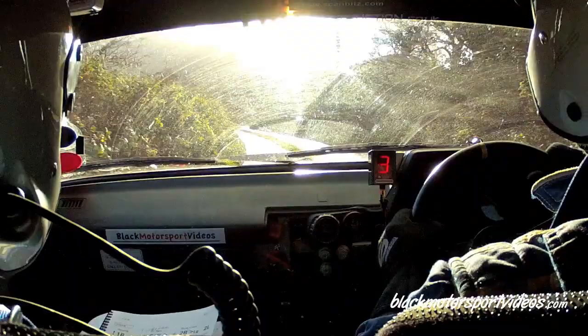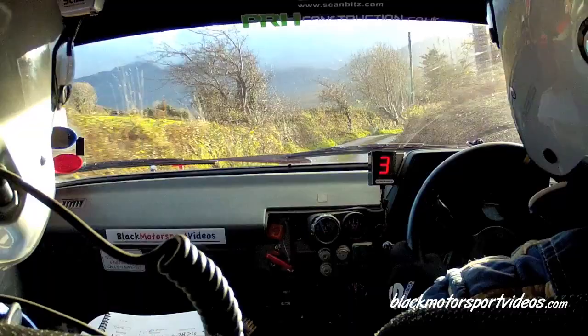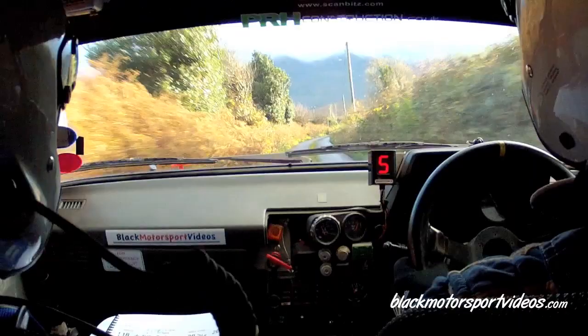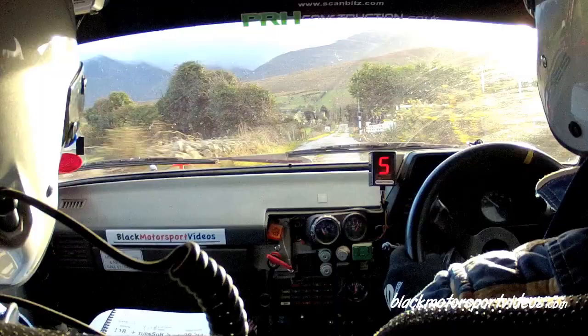Tight 5 left. And 2 right, don't cut. Into 4 left. Into tight 4 right at the 3. And 3 left, 80. 1 left long, yellow gable, 80. 1 right, 150. 1 right, 150 up the middle past the stone walls. 2 right plus continues for 100. 40, mid over bump dip, 350.